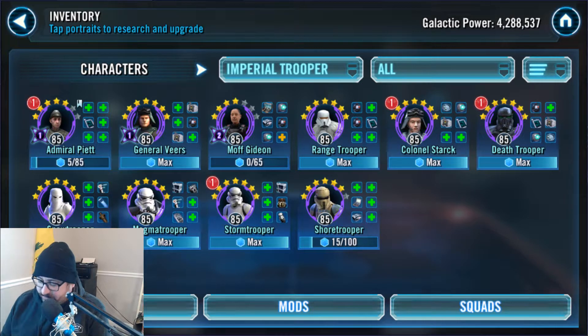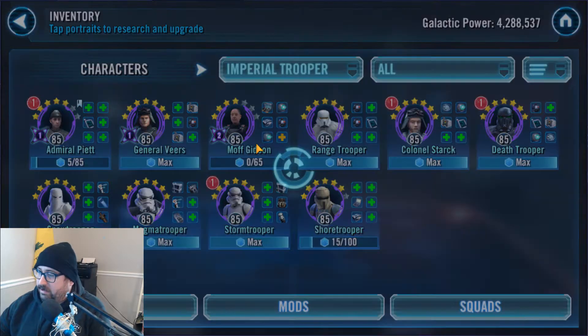I basically decided that going forward in this next GAC I'm going to do it one of four different ways. I have three sets of two teams that are pretty evenly split up Troopers, and then I have another set of two teams that is basically everybody on one team, and then the second team is led by Gar Saxon or something like that.